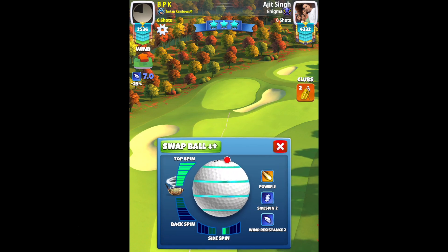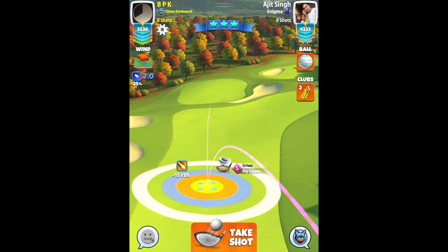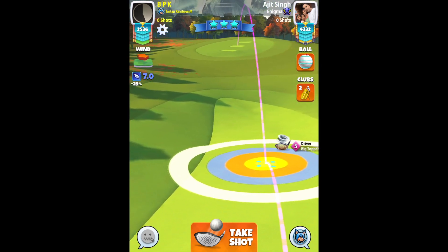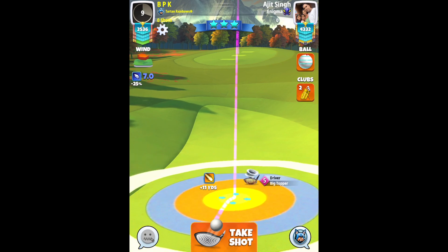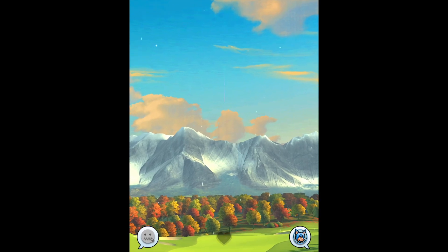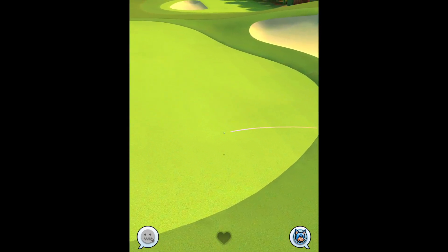Hole 18 — going with the big topper again, level five. Clearing to the rough on the left, max top spin, one bar of right spin with a fairly strong tailwind. I go max plus 20, but I don't push up to max — I push up three and a half rings. I'd advise you to only push up three rings maximum. As you'll see, I put an extra half ring on and didn't need to. Three rings is enough, as you can see the second bounce is ridiculously close to the edge of the fairway.